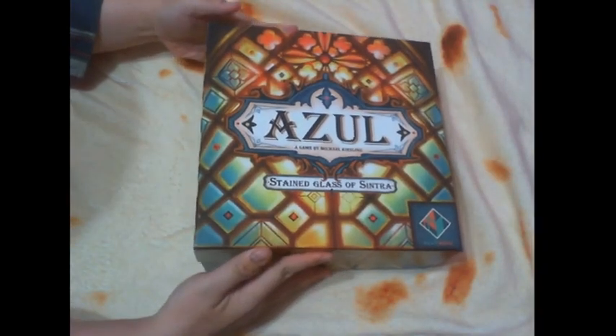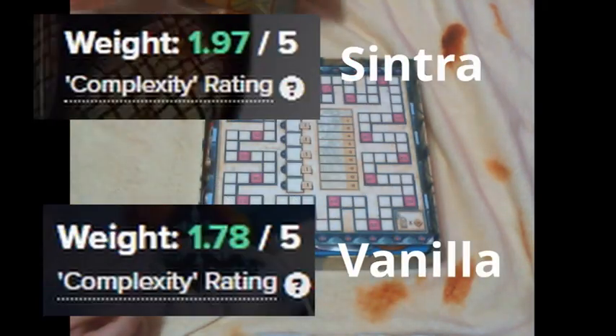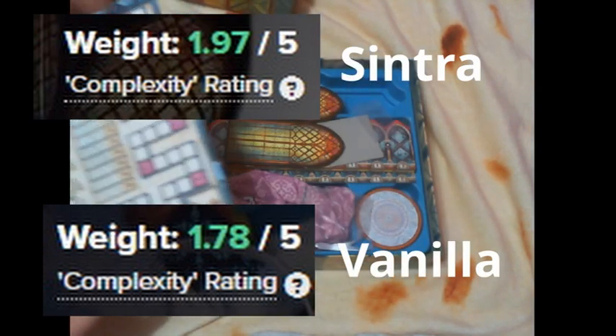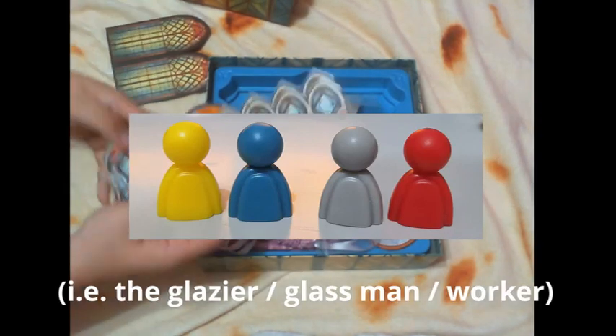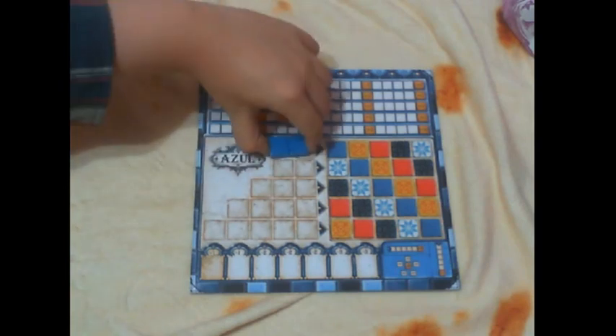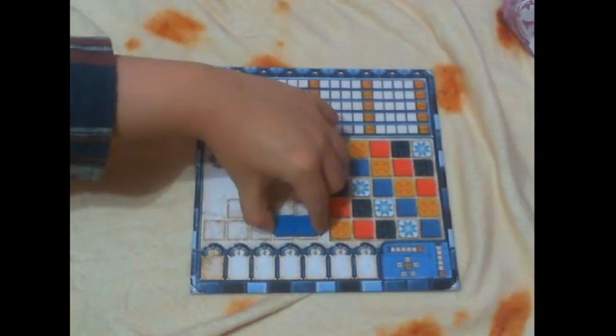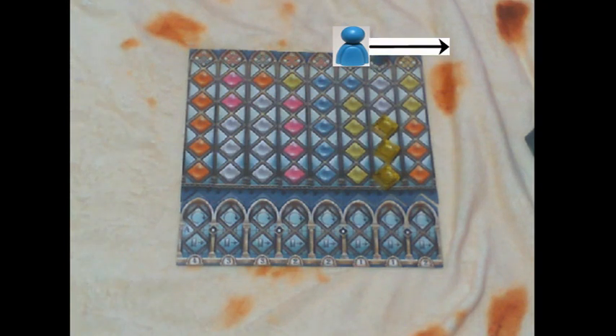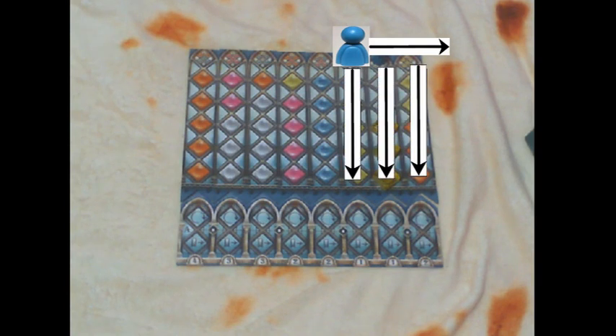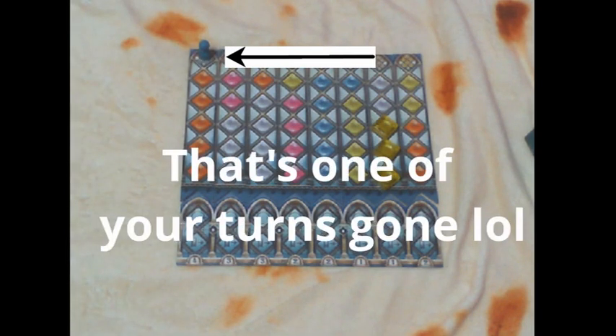Then we have Azul Stained Glass of Sintra — not Sinatra, by the way. Sintra feels like the mid-tier gamer version of Azul. It's got slightly more complex and satisfying ways of scoring, and a different limiting variable is introduced into the game, which brings in another balance mechanism you have to consider. Unlike Vanilla Azul where you can place tiles you just obtained in any row of your board, in Sintra you have this Glassman that moves towards the column where you just placed your tiles. The Glassman can only move to the right, meaning you are limited to the column he is standing on plus the columns to his right. You could reset the Glassman back to the left, but this costs you a full turn.